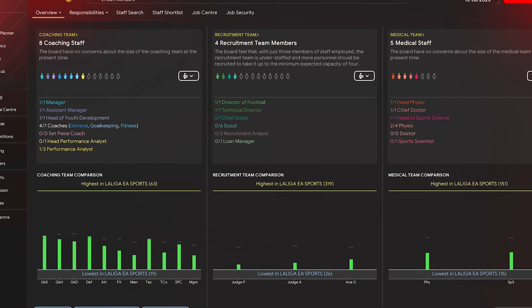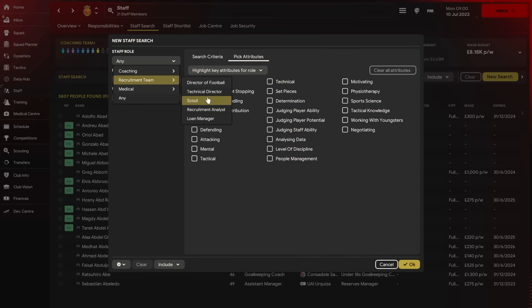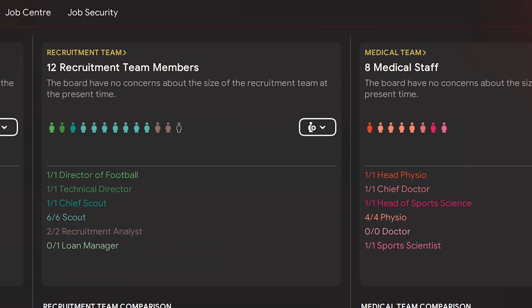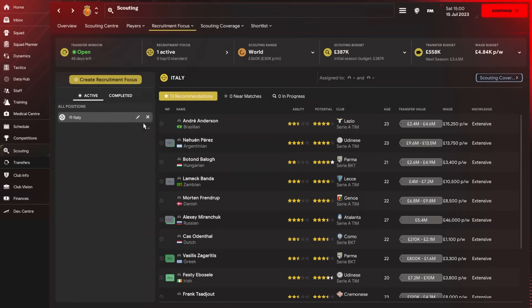My first task was the backroom staff. We had zero scouts to begin with, so we need to find some with fantastic judging potential and adaptability. Once I got most of my backroom staff in, including all of the scouts, I could then start assigning the scouts through recruitment focuses. I know a lot of you are doing Youth2Gold saves and want to know the best way of setting up your scouts, so let me show you.